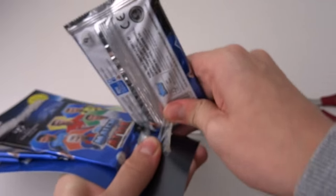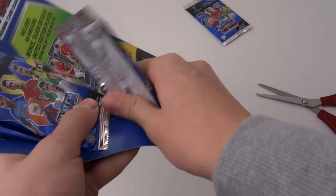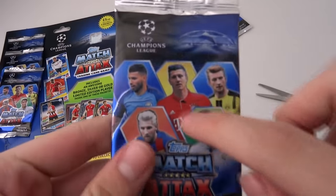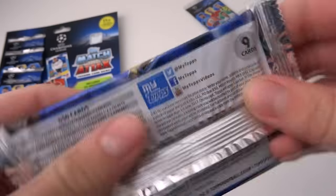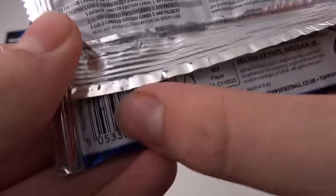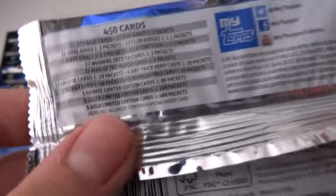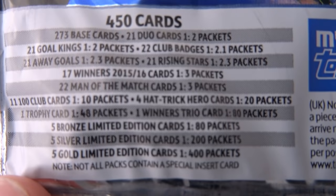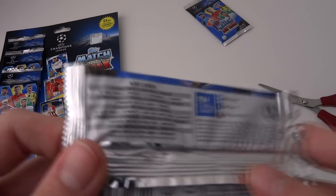The Muller pack is down at the bottom here, so we'll put that to one side and get into this pack just here. Pack design features Ronaldo, Aguero, Messi, Lewandowski, and Reus — nine cards per pack. Barcode is there, so they are all retail packs, meaning a very good chance of getting some fantastic pulls, as we've seen previously on the GBW channel. Make sure to visit all those multi-pack openings — the link will be on the end screen at the end of the video.